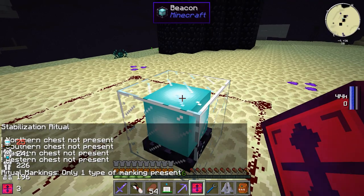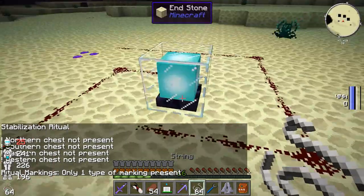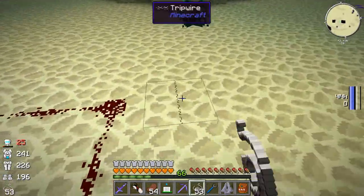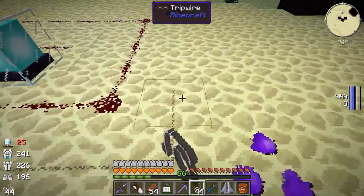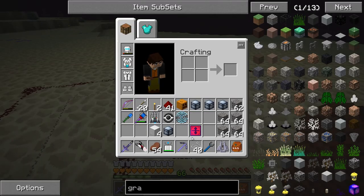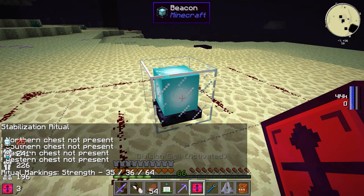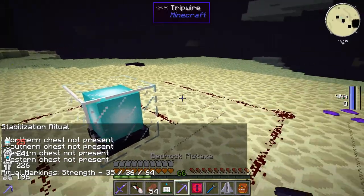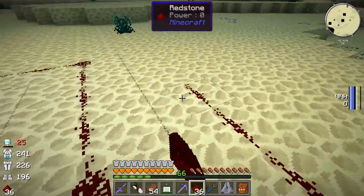What do we use for that second marking? We use string. We'll put string around it like this - makes a cool spiral pattern of string. Let's see if it's good now. It'll tell you if you got it right by shift-right-clicking it. Okay, so it says ritual marking strength 35, 64, 64. I think we need to do another pass around with these - it should be 64, 64. So we'll keep going around like this.